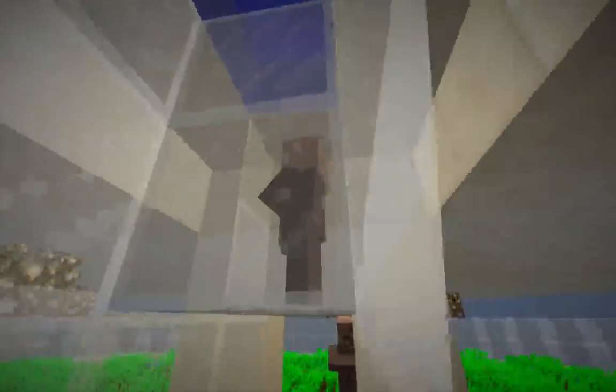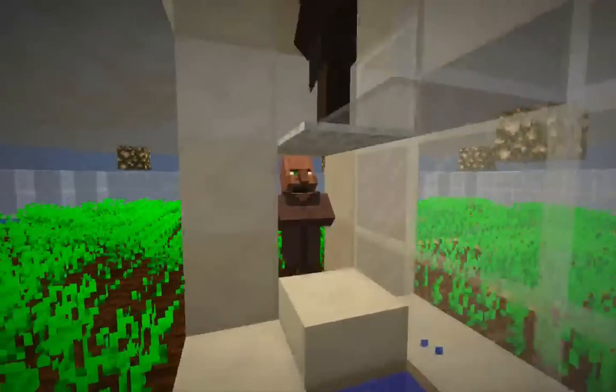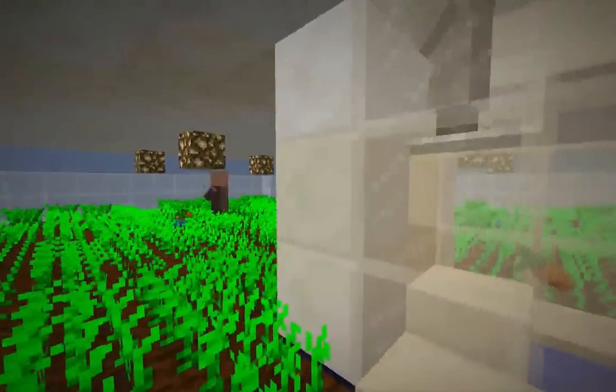The villager right here that's supposed to be collecting food, or trying to collect food thrown by this farmer here, this villager can now sometimes pick up food that is thrown by the farming villager in the layer above.